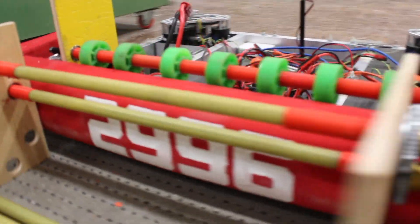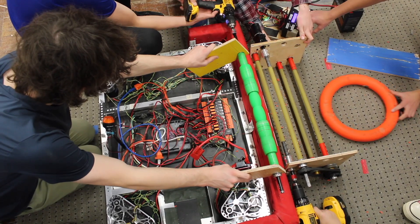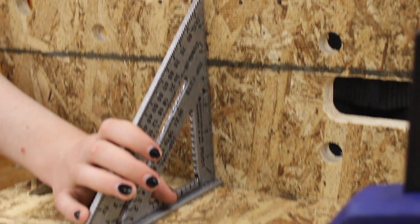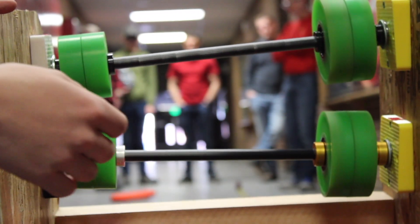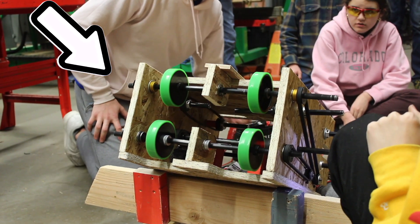We ended up choosing a quad-axle surgical tubing intake. There are two sets of hex axles — one sucks the note up off the ground, and the other brings it horizontally into the robot. We also got rid of the side-axle shooter, because as the game progresses, notes will get more beat up and compression on the top and bottom will be a lot more consistent than on the sides. So far our shooter is pretty accurate with a good feed, and we're building a new prototype with a better feeding system to get more accurate tests.